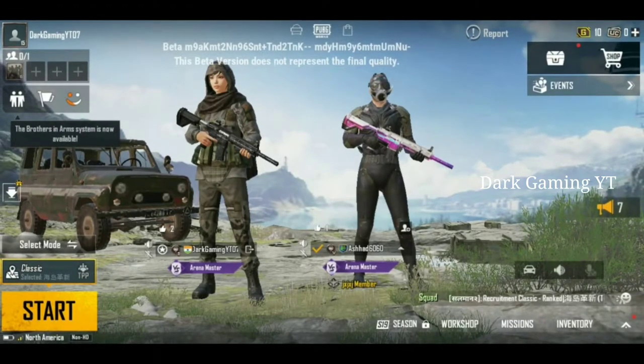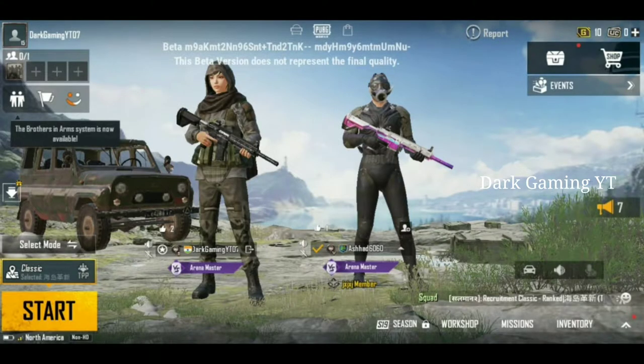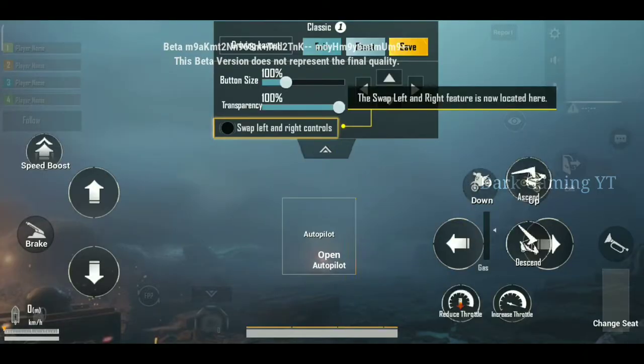You can see a car icon in your team. You can also see a new option in the settings. There is a new option available for PUBG Mobile in a new state.